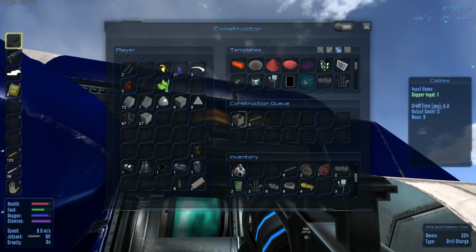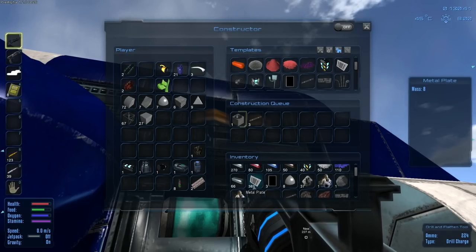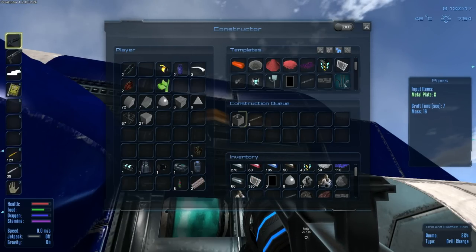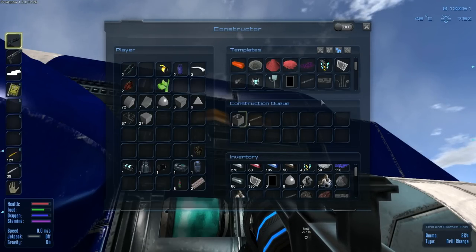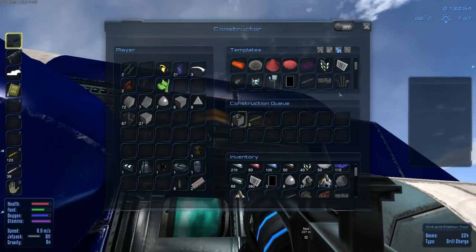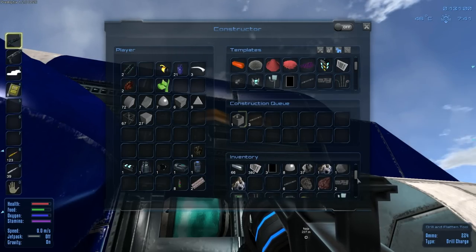The cables take copper ingots, and pipes take two metal plates each, which I think we have a ton of. I sat down and made an absurd amount of metal plates knowing they're used for everything, so I wouldn't have to worry about it for a while. I got tired of ping-ponging between recipes. It's one of those games where the crafting is more complicated than most people are used to - there are intermediate steps and you've got to jump through a lot more hoops. It's going to cost me two metal plates per pipe, and I need 12 of them.